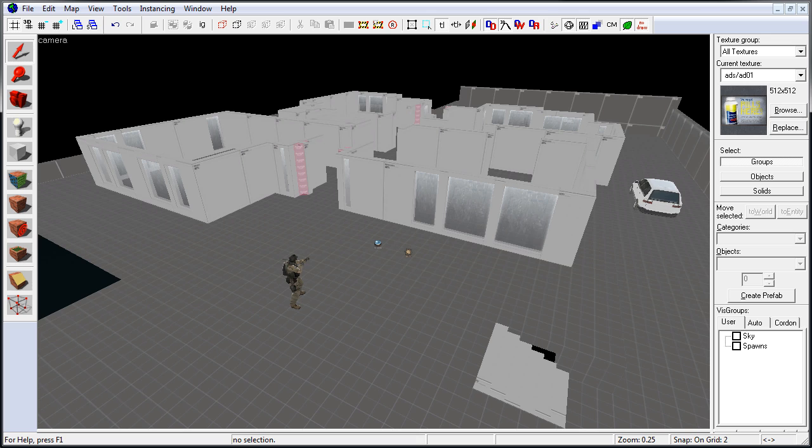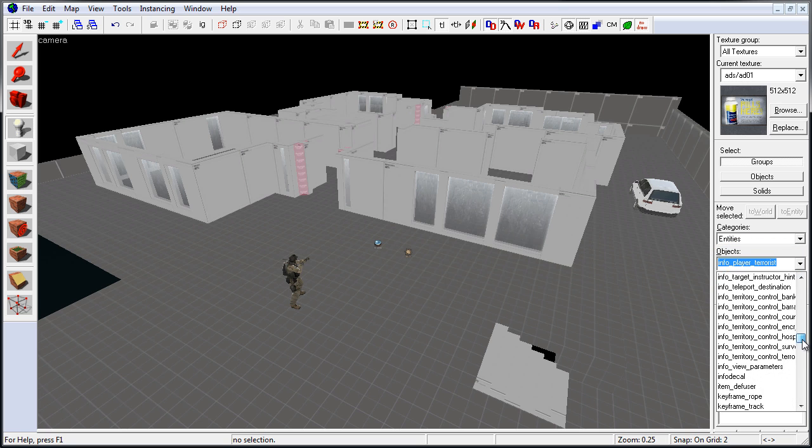To do this it's actually very simple. Head over to entity tool and left click to enable, then come over here under objects. Use the drop down menu and scroll all the way to the bottom until you get to weapons. Here are all the weapon entities you can use and place them on the ground.